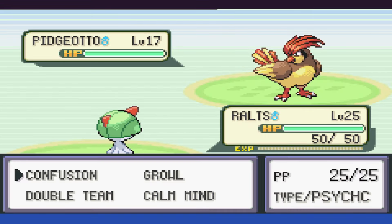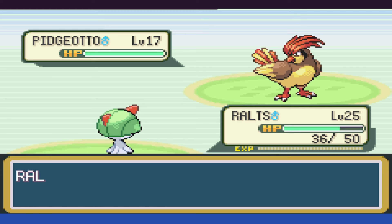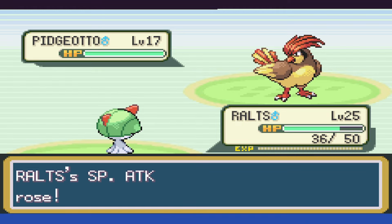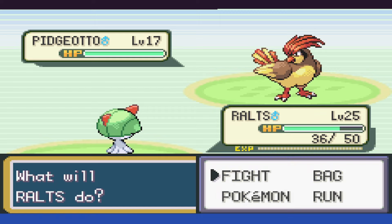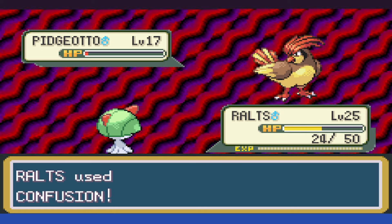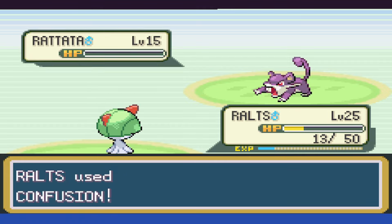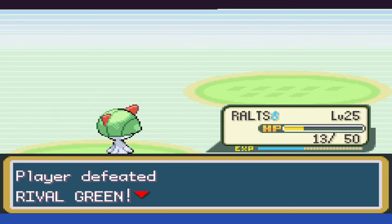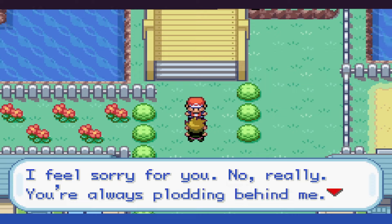Let's look at what a successful attempt looks like. Pidgeotto is first and we begin building up Double Team, then after that we can do Calm Mind. I want to be completely transparent and say that I do not enjoy using Double Team strats, but it was either that or leveling up to a ridiculous amount and try to brute force our way through the fight. Even with the Double Teams, we get whittled down all the way to 24 HP. Rattata's up next and we get hit again, but we manage to take it out in one shot. Thankfully, Charmander is a one-shot and the same can be said about Abra.